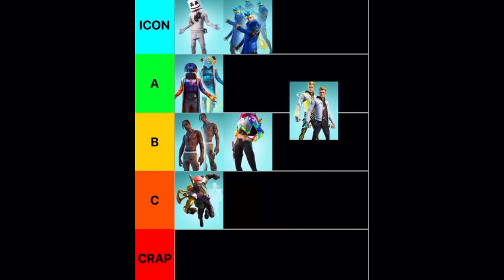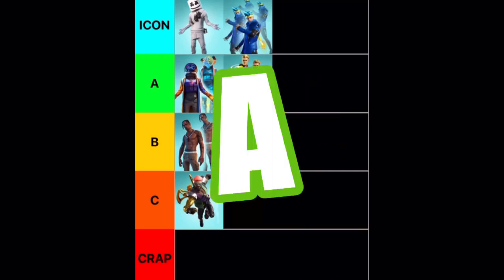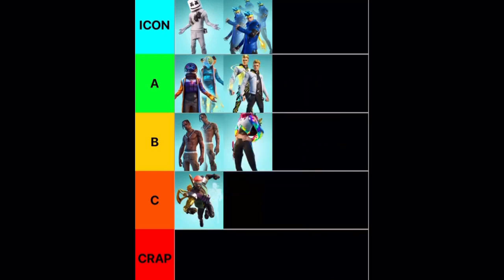Next up we have Lachlan, and this is going to go into A for me. He's got a cool style where if he gets enough eliminations he goes all lightning crazy and it looks really cool. Lachlan is a pretty iconic Fortnite YouTuber so he's going to go into A.